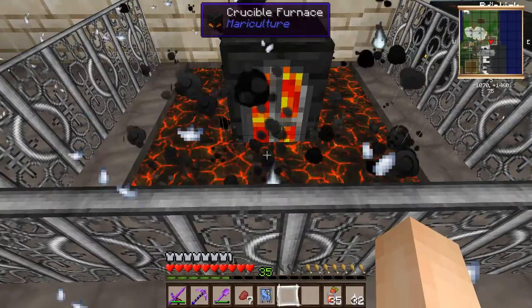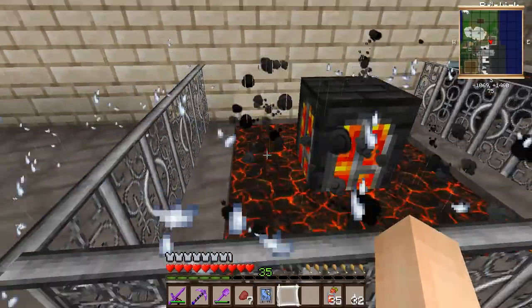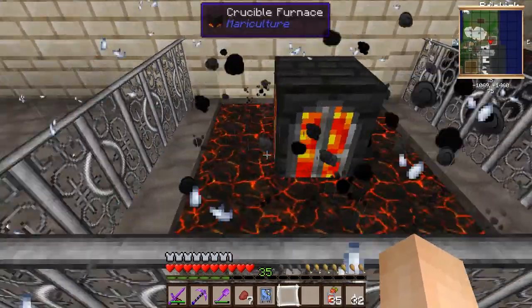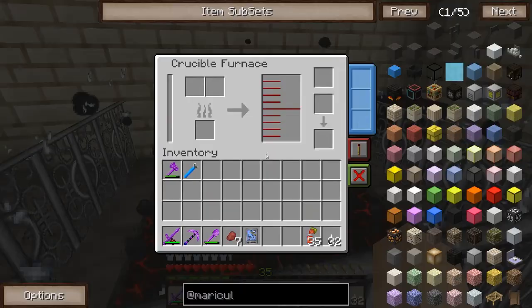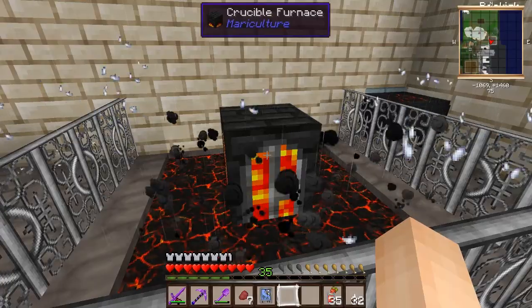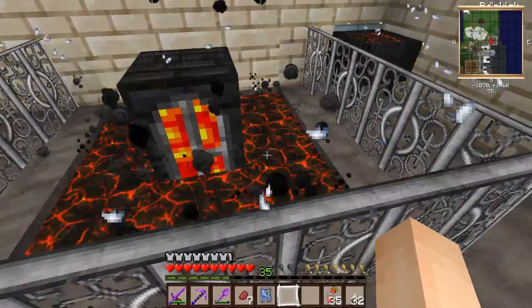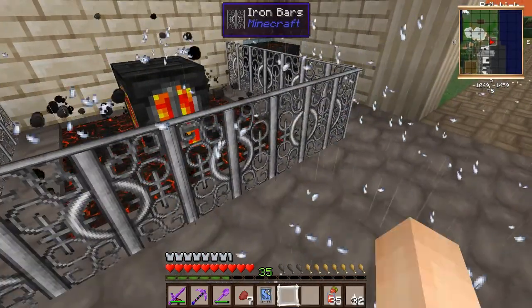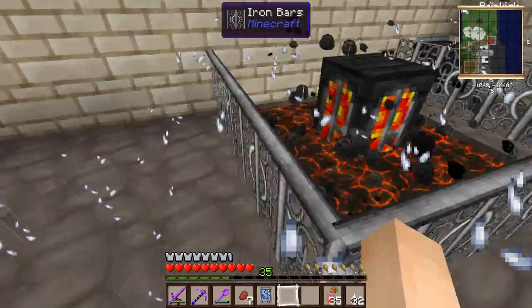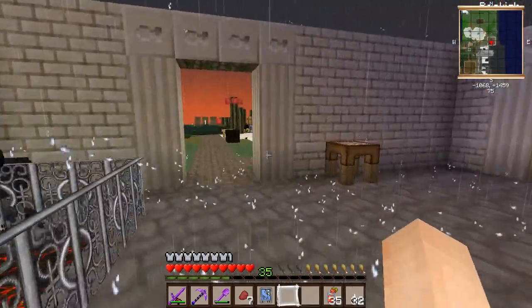This structure needs to be two blocks high. I surrounded it by lava because I saw someone doing that on a YouTube video — there's something to do with the heat around it that makes it require a little less fuel. But I'm not entirely sure about that, so maybe you guys can test it without lava. I put these iron bars here just to keep myself from falling in.